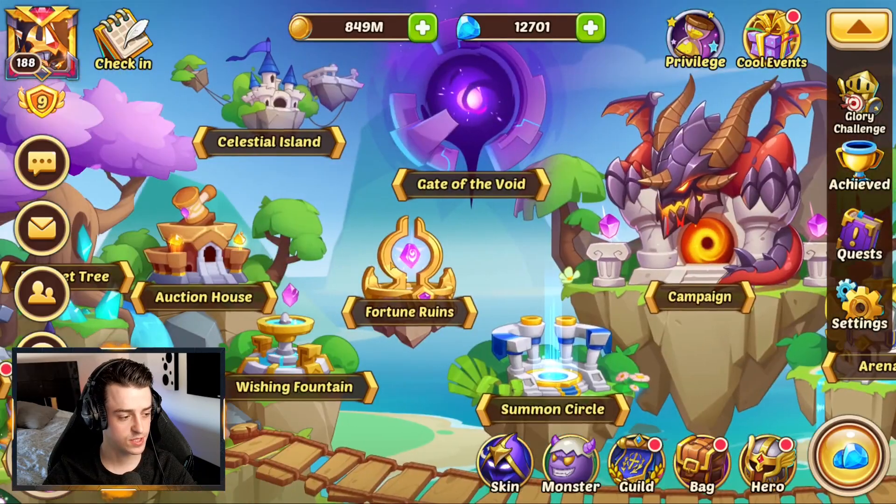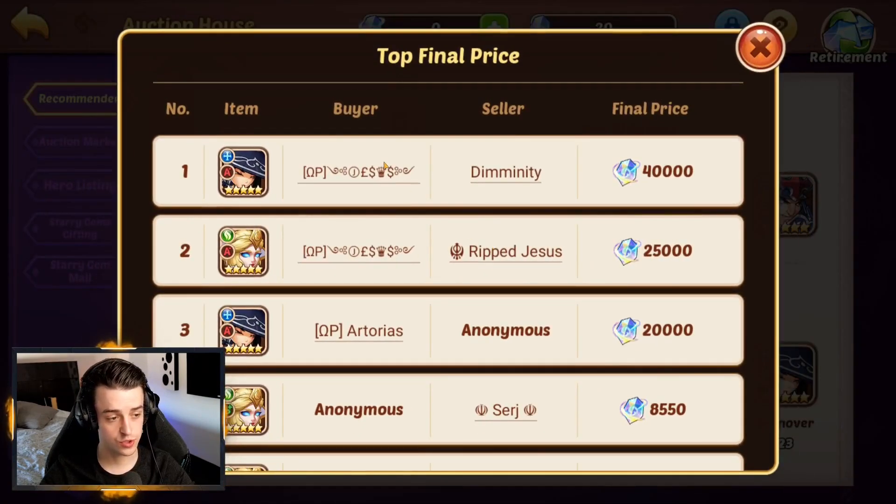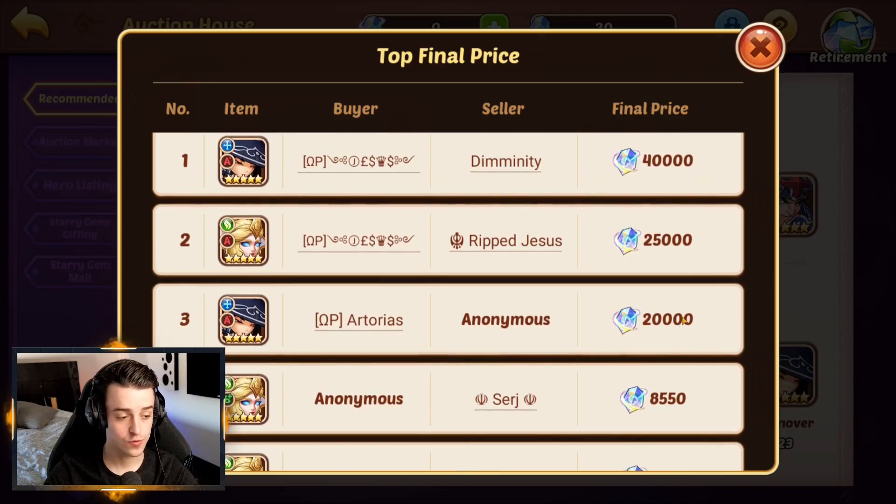Well, it all comes down to the second part of the update, and that's the Auction House. If you look at things that have previously sold, someone bought for a lot of money — 40,000 Starry Gems. Note that 2,500 Starry Gems are 100 bucks, so already this person has spent $1,600 on this A-minus copy of Seer. Note that they've spent $1,000 on this copy of Vesa, and D'Artorius went ahead and bought this A-minus Seer for a whopping $800.